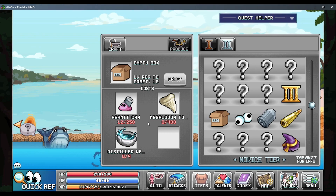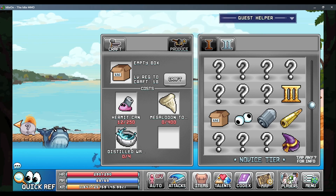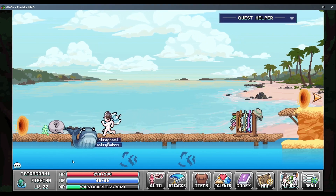We can create empty boxes by making them in the anvil here. Each box costs 250 hermit cans, 400 megaliton tubes, and 4 distilled waters. So in total we would need 1,250 hermit cans. I have all the other materials, I just don't have enough hermit cans. So we can work on that.